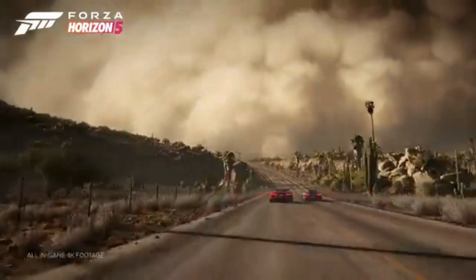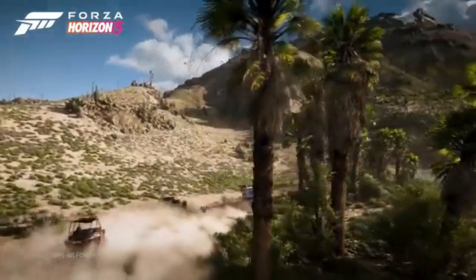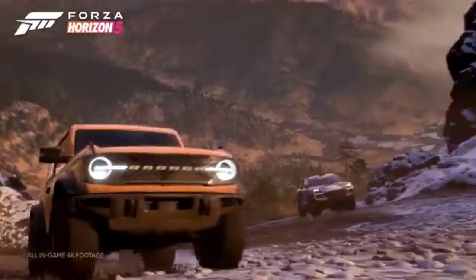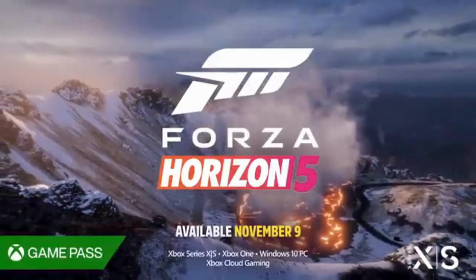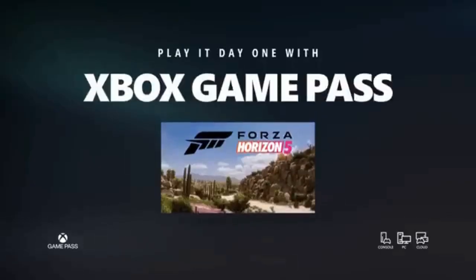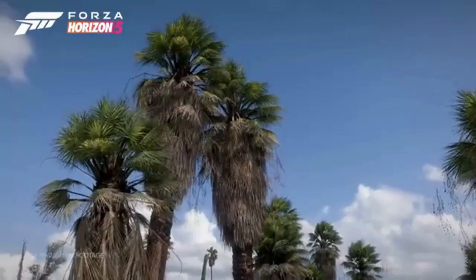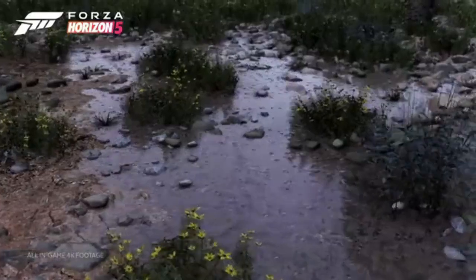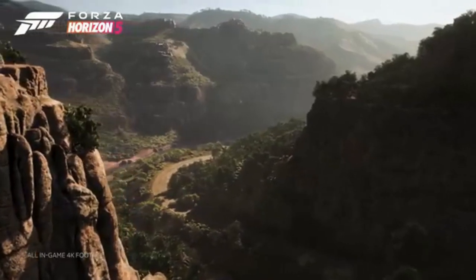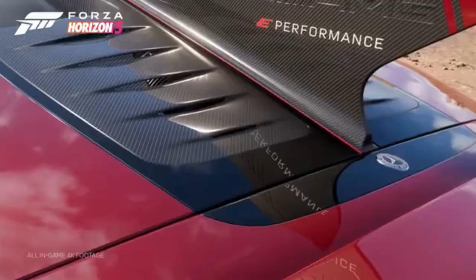As with any major update in a popular game like Forza Horizon 5, the Winter Wonderland has sparked a flurry of reactions from the gaming community. Across gaming forums, social media, and YouTube, the excitement is palpable. Fans are particularly thrilled about the Fast and Furious cars, with many expressing eagerness to get behind the wheel of these iconic vehicles. The return of Secret Santa has also been warmly welcomed, as players look forward to the joy of gift-giving and receiving in-game. Overall, the mood in the Forza Horizon community is one of anticipation and excitement, as this update strikes the perfect balance between fresh content and enhancing the core aspects of the game that fans love.